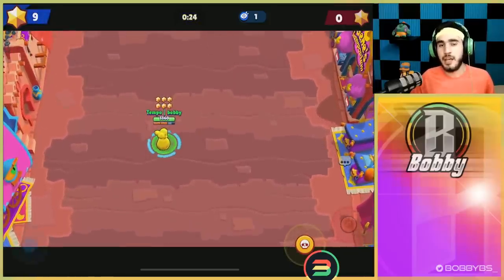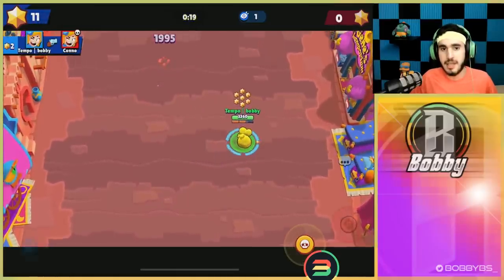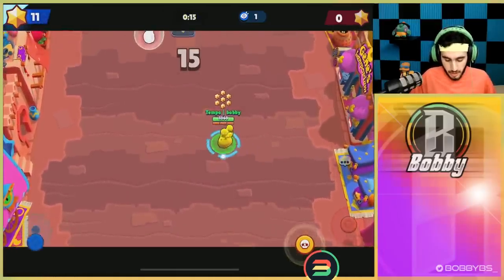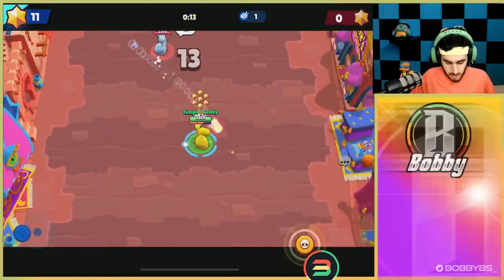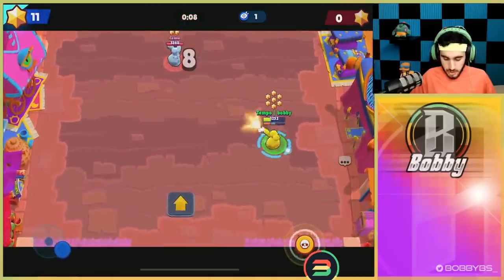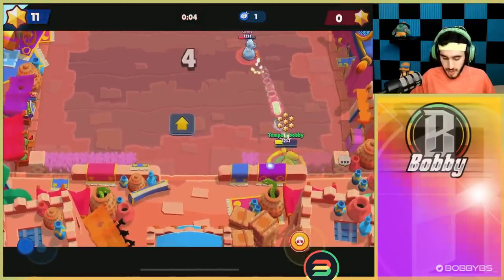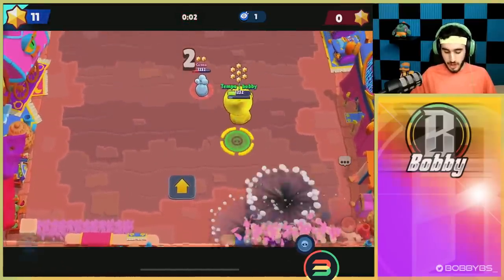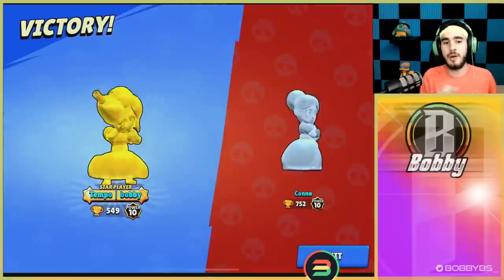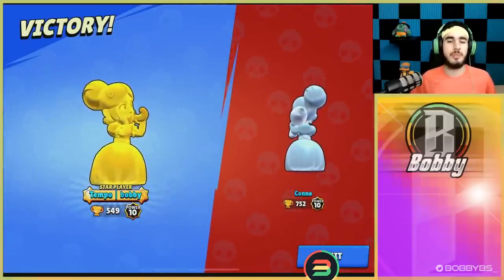That's how you play Piper basically — you shoot one side, they juke to the other side, and you keep going. He did it again even though I told him not to. Instinctively players do it over and over again, and that's how you win these 1v1s, Piper vs Piper, and Piper vs ranged matchups. I really encourage you to take that big tip — it's probably the biggest tip I can give you for Piper gameplay, and I feel like not a lot of people share it.